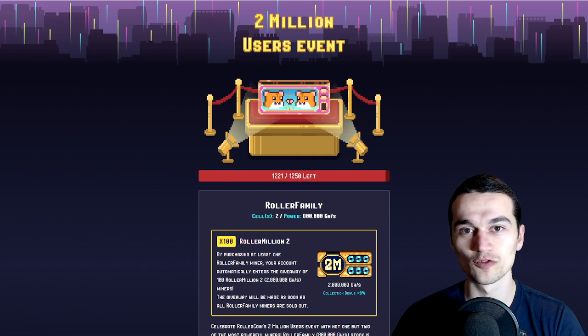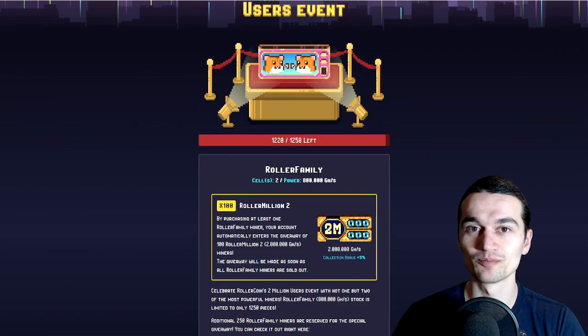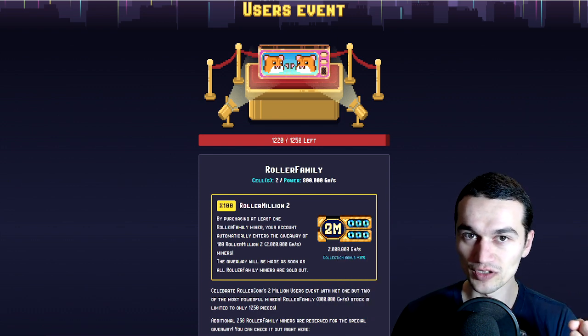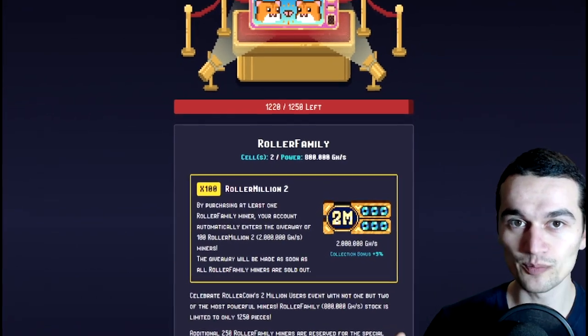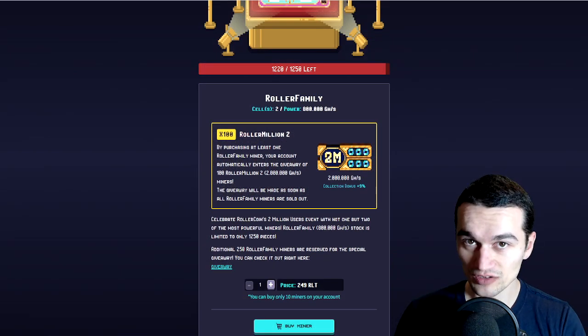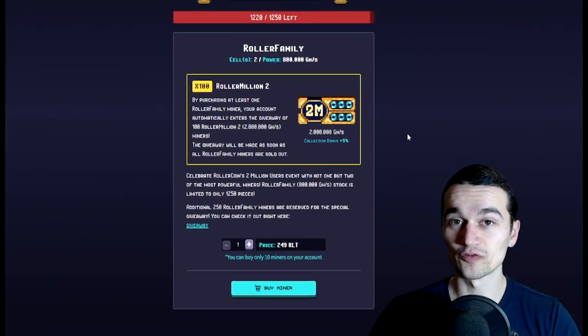In addition, it also gives you bonus power in percent — you should probably watch my bonus power videos for more on that. Each player can buy up to 10 of these miners, and every miner you buy enters you into a giveaway where 100 people are gonna win the 2 million event miner, which holds 2 million GHS or 2 PHS power. In addition, it also gives 9% collection bonus. So if you buy one of these Roller Coin Family miners, you have a pretty huge percent chance to get one of these 2 million miners as well — it's a win-win.